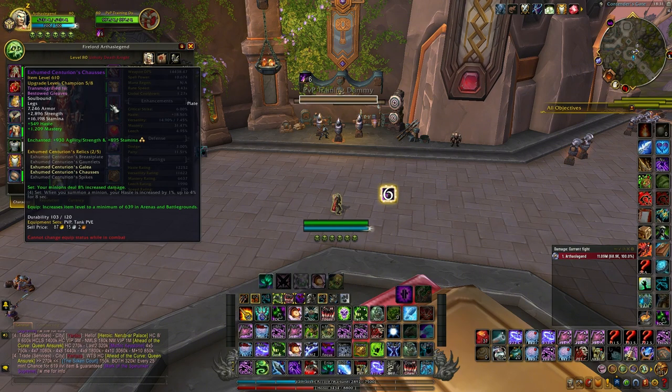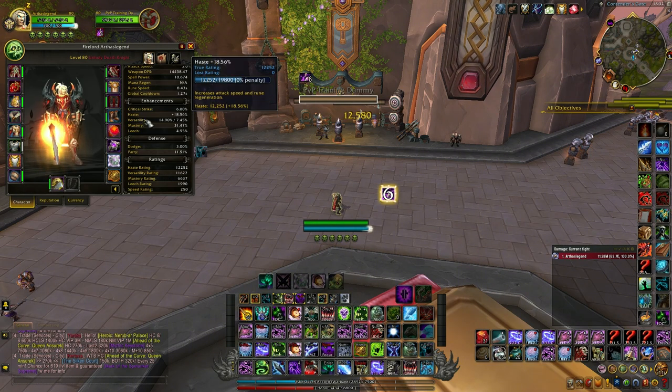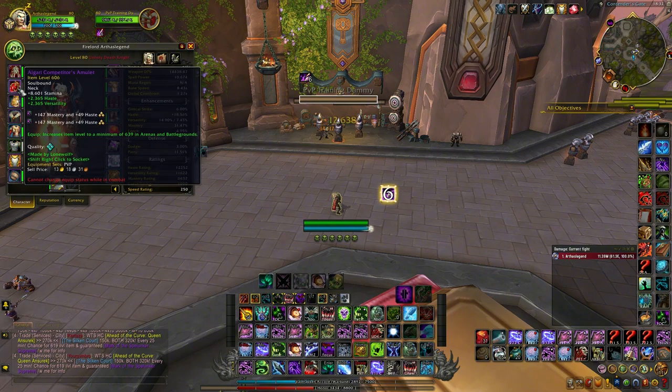Regarding gearing, I'm getting the legs and the head to get the 2-set bonus. I'm not going for the 4-set bonus. Gems don't really matter much. As I said, I told you the priority regarding stats. I'm running a haste/mastery ring, a haste/vers ring, and the neck is haste/vers.